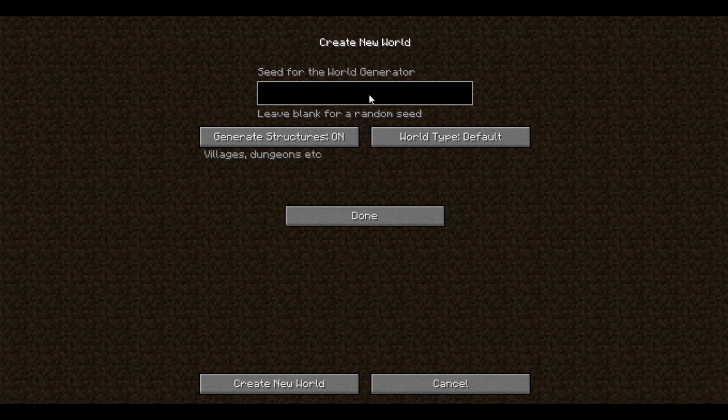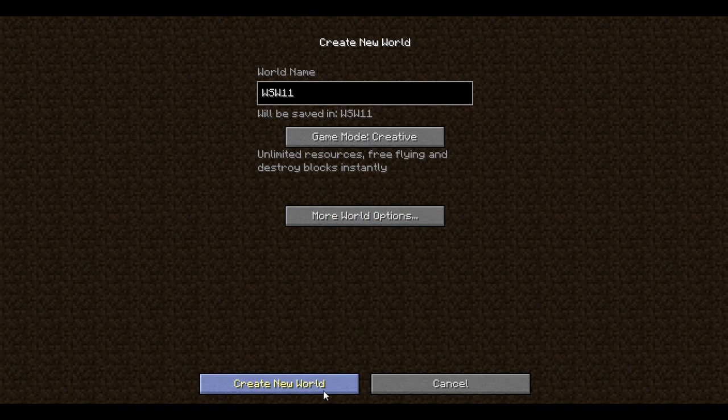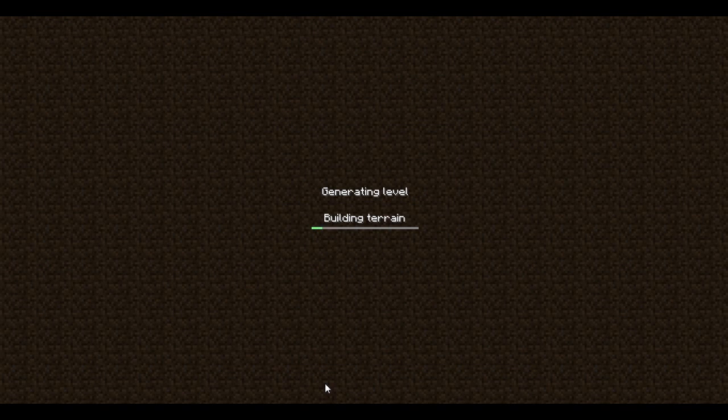So this seed is a bunch of random numbers, but it's not a lot — only like 5 or 6 digits. There's the seed; I'll have it in the description as always. And this is for version 1.2.5, not the new snapshot that is out, just 1.2.5. So let's create the world here right now and let's get going.